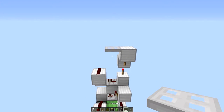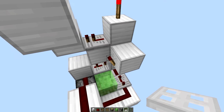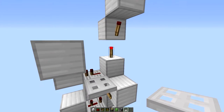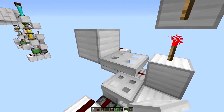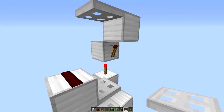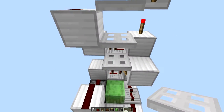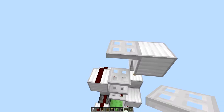Next thing to do is place in your trapdoors. Put one on top of here, right-click on top of this redstone torch, put another one to the side of this block, and place another one to the side of this torch. So now you have a place for armor stand one, two, three, four, and five.